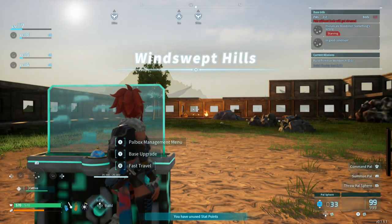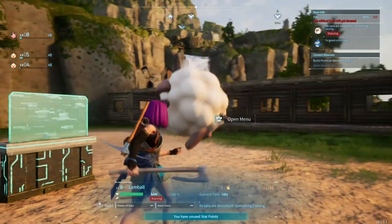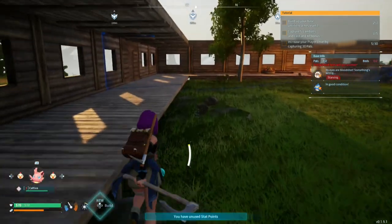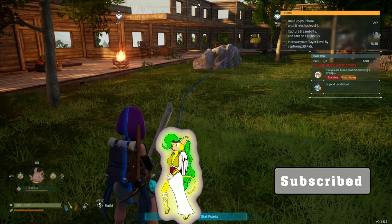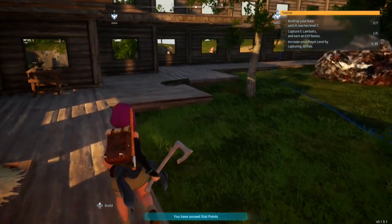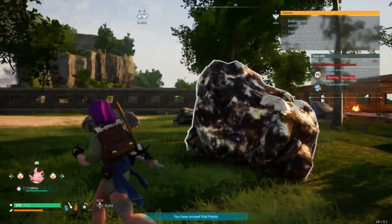I wanted to showcase the base that I made, which I think is greatly more impressive than the previous one. The base goes around the whole platform. This blue barrier indicates the boundary line of my base, but you can build outside the base provided it's not anything central. As you can clearly see, the base goes all around — there's trees, stones, and everything.